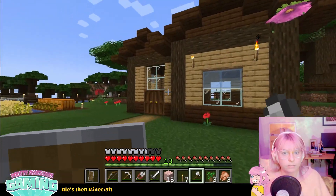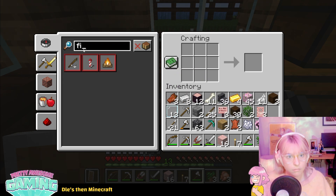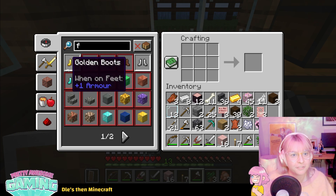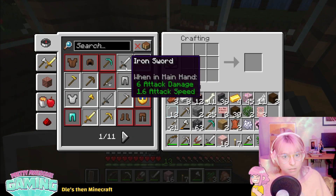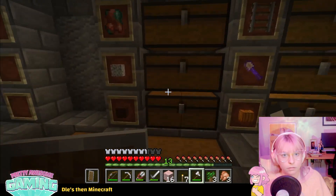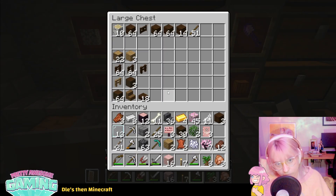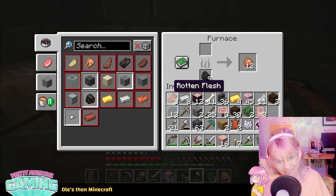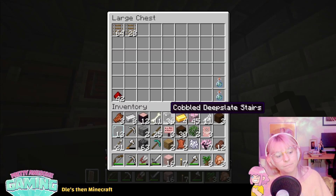Hey, what am I doing? Why am I - oh, flint. Right. Burning down the forest. What do I do? What am I making? Fire? Flint and... oh, that's what I'm making? The flint and steel? Okay. Where's the flint gone? Maybe used all the flint. Oops.